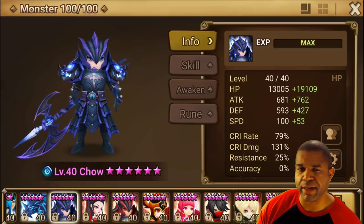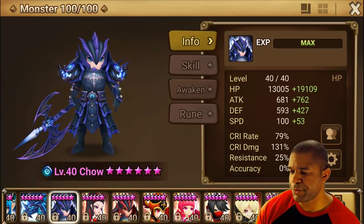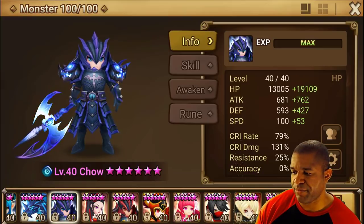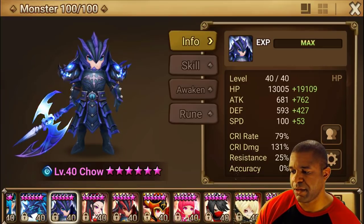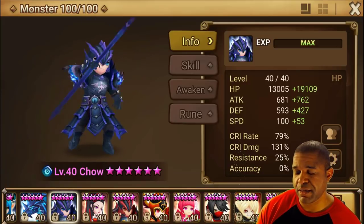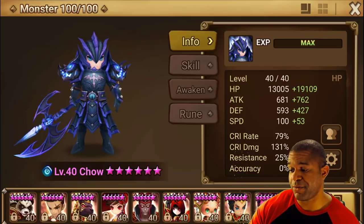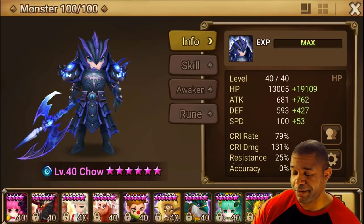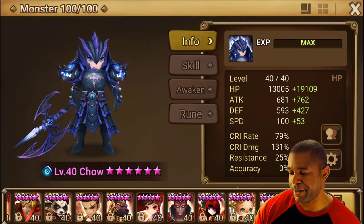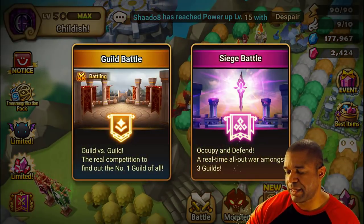I want to try to get about 20 to 25 more speed on him, about 6K or so more HP, and if I can get a little bit more attack, critical damage — I'm good with it. Critical rate I'm pretty good with right now. Considering that these are all broken runes, I feel pretty confident in what I'm bringing, so we're going to test him out today and see what we can do. Let's finally get into the match.